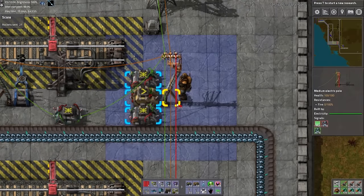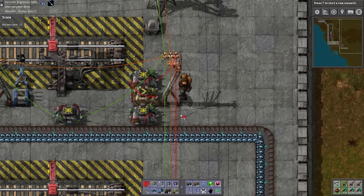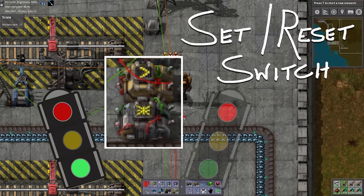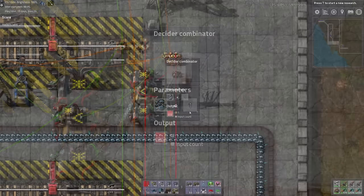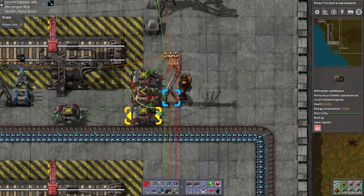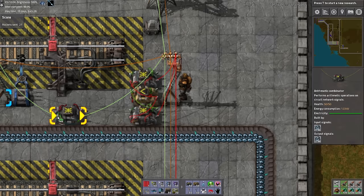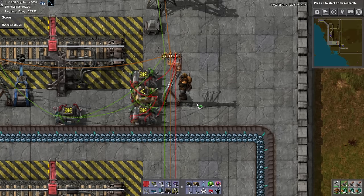Connect a red wire from the medium power pole to the input of this arithmetic. Using another red wire, connect the output to the input of this decider. This decider and second arithmetic combinator are going to be the SR latch for the station that will determine whether or not the station is open or closed. Set the decider to iron ore less than one and output red signal with a value of one. For the arithmetic, set it to multiply red signal by green signal with an output of iron ore. Run a green wire from the output of the decider to the input of the second arithmetic, along with a red wire from the medium power poles. Run a red wire from the output of this arithmetic to the input of the decider, and also run a green wire from the input of this arithmetic to the input of the decider combinator.